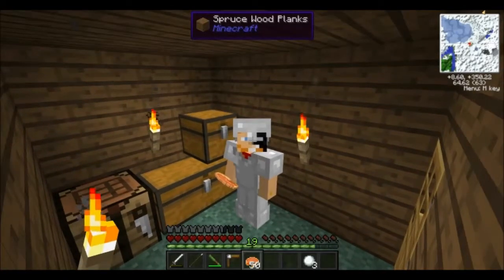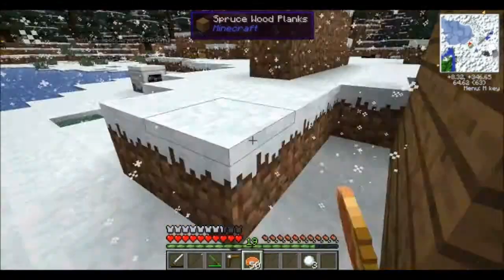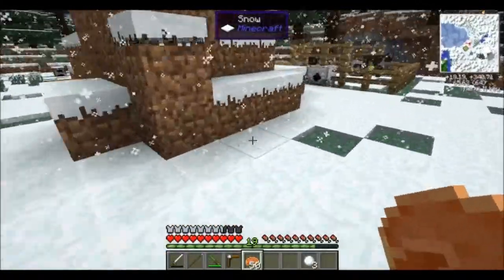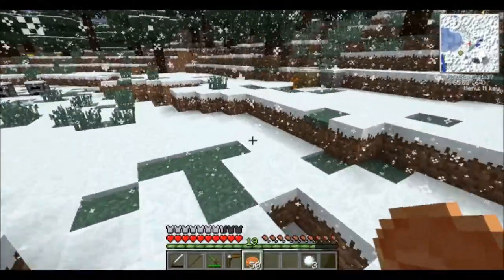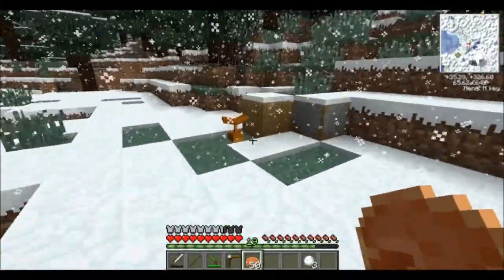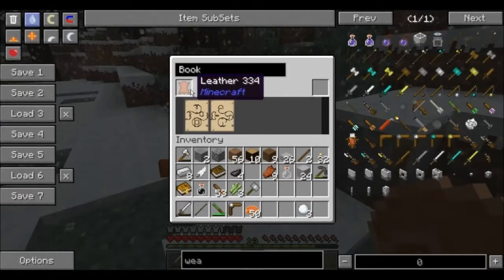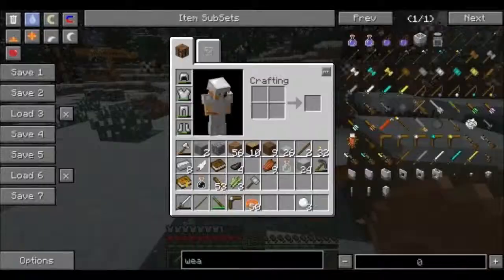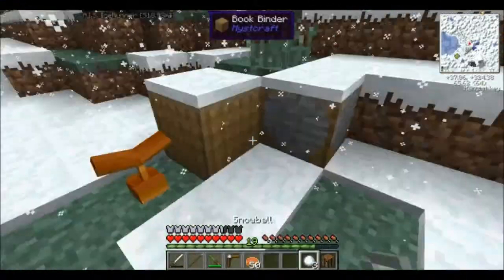Hello, and welcome back to A Very Tech at Christmas. Today we're going to start some production of things. I got these cows over here. I tried playing with this over here. I figured out that I can put leather in here, and that's about all I've been able to figure out. I read something about paper, I think. I could be wrong.